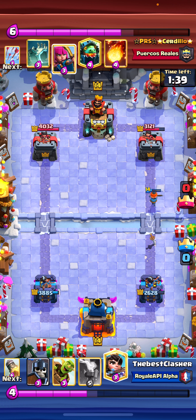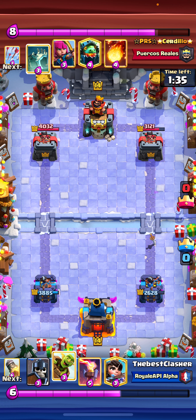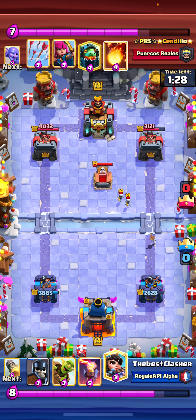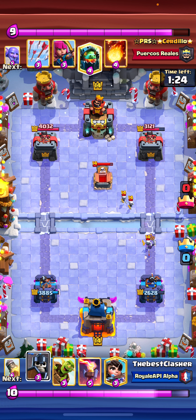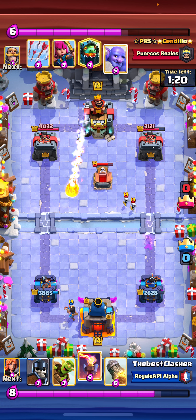Right now we just save our elixir. There's nothing much we can do in this matchup besides rocket his bowler every time he plays it. But he cannot get any damage from our goblin barrels because he has arrows, fireball, archers, and bowler. Believe it or not guys, archers are a really solid counter to goblin barrel — you don't get any damage from that interaction.